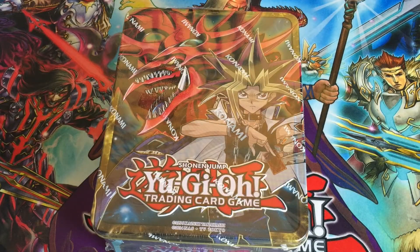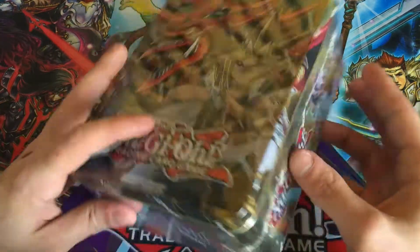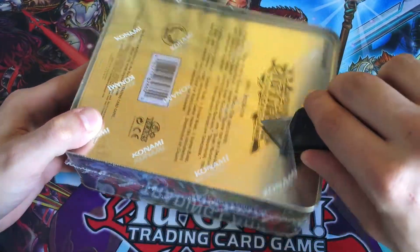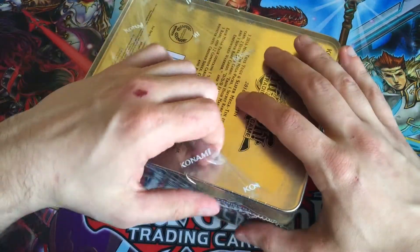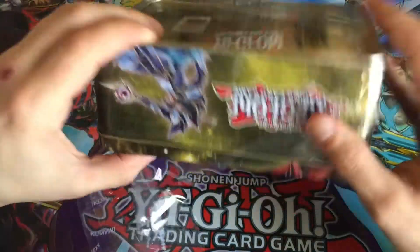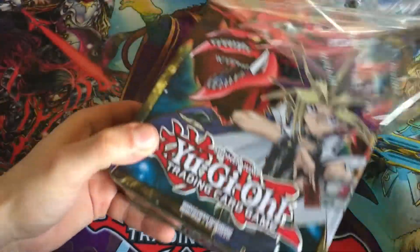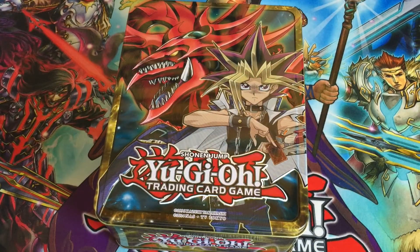Welcome back to another Yu-Gi-Oh video, Millennium Legends Chris Heats here. Today we have a 2016 Yu-Gi-Oh Mega Tin for Megaton and we've opened a number of these on the channel. We've got some really cool cards from this set — Solemn Strike, Cyber Infinity Dragon, Odd Eyes Fusion — we pulled two of those in the last Megaton which was absolutely crazy.